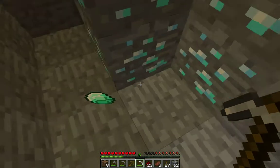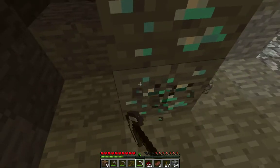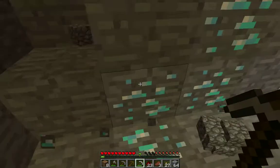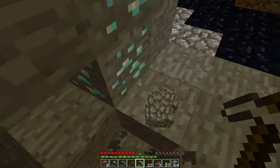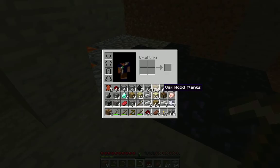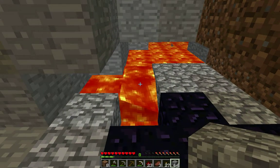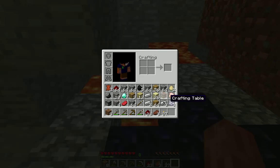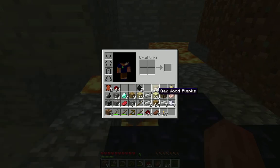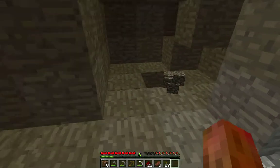Oh God, I don't have anything. I'll just use cobblestone. More diamonds! More diamonds! Oh, there's more diamonds! I have to make space — I'll just throw the crap in the lava. I don't need all this cobblestone. I have seven diamonds! Yeah, I knew there was gonna be something here.